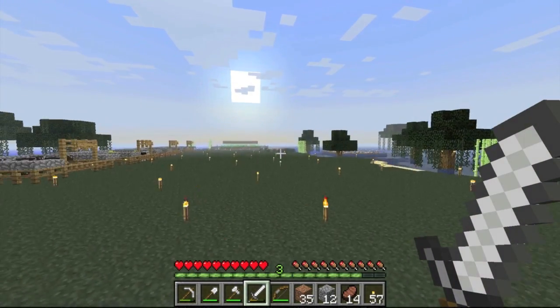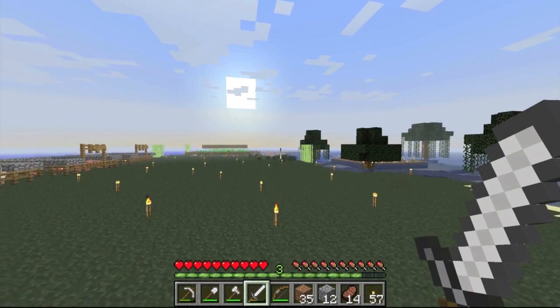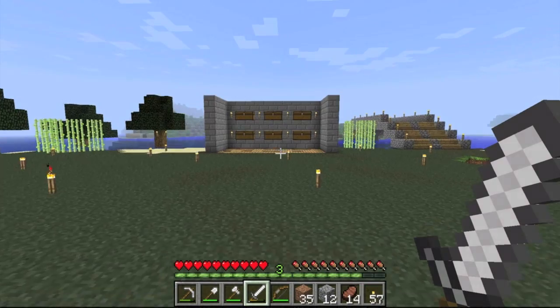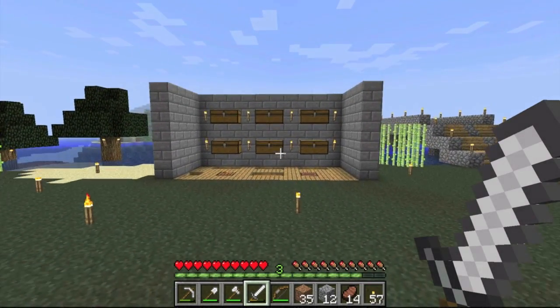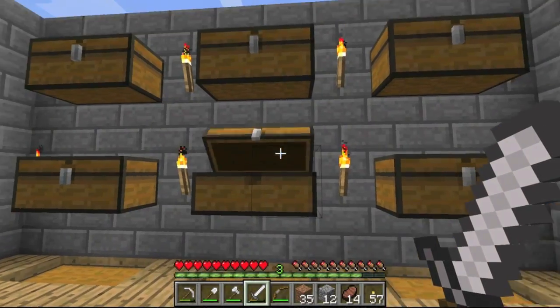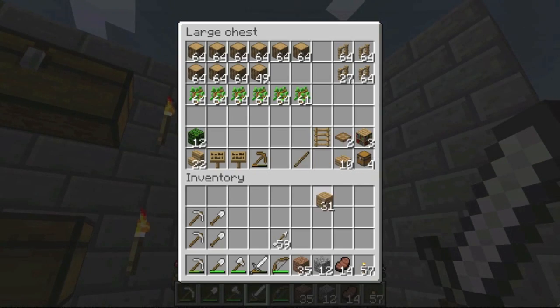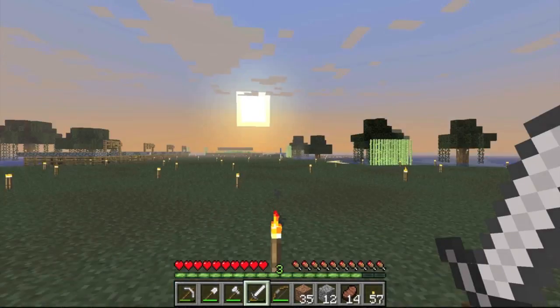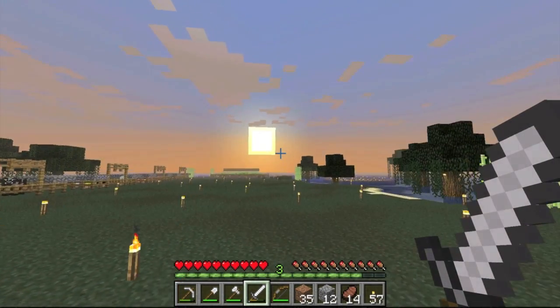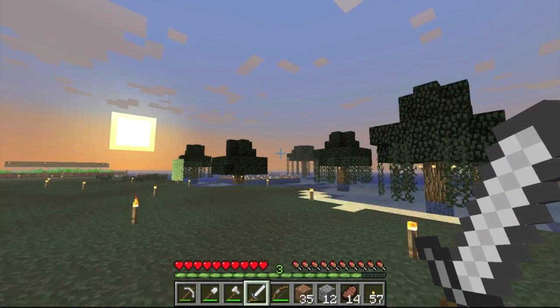The first thing I want to do is enchant some items. To do that we need to get a diamond pick and grab a couple pieces of obsidian — it takes four pieces of obsidian to make an enchantment table. We also need to grab a couple of sticks and two pieces of planks. Now as it turns night, we're going to sprint down into our mining quarry.